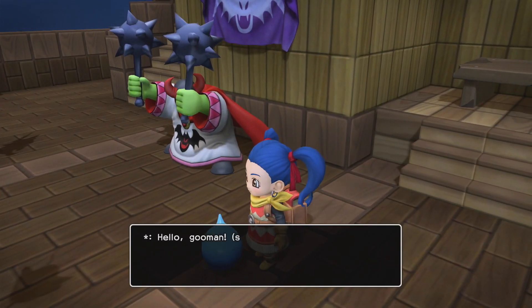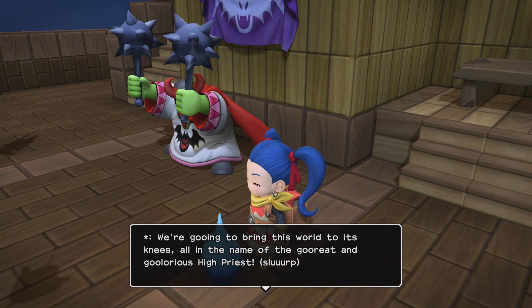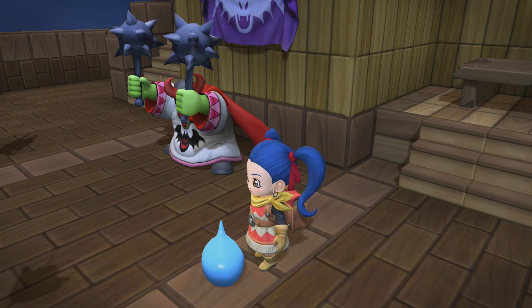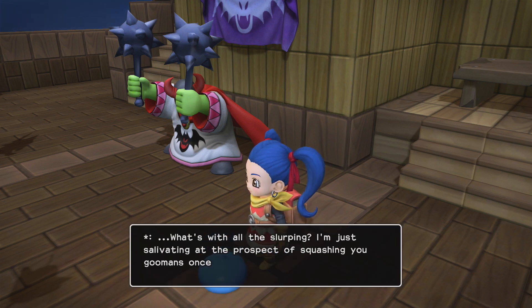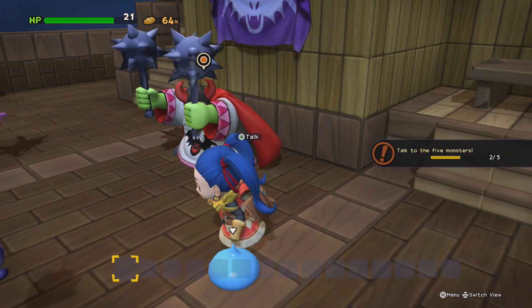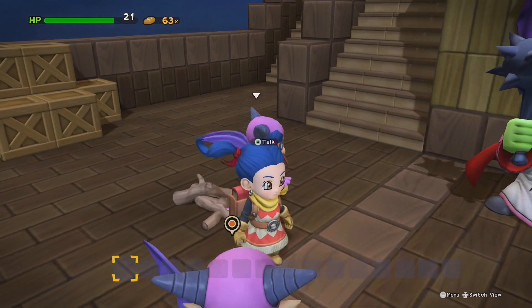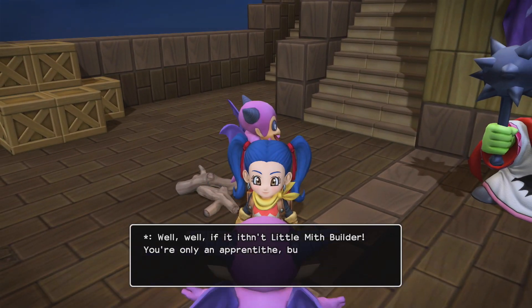Who else have we got to speak to? We are the last surviving members of the Children of Hargon — the ones who didn't get squished. We're going to bring this world to its knees, all in the name of the great and glorious high priest. What's with all the slurping? I'm just relishing the prospect of squishing you. Oh, I wanted to speak to this one over here — this one's cute. Oh, wrong one. Oh well, they're both the same — they're cute.